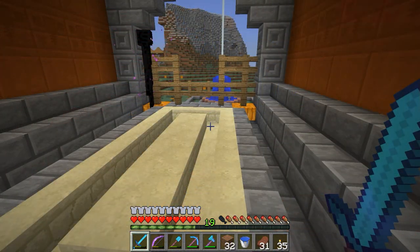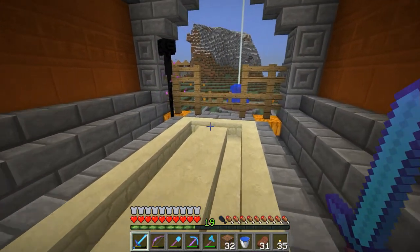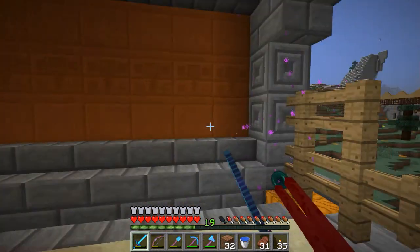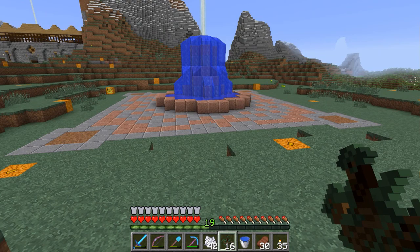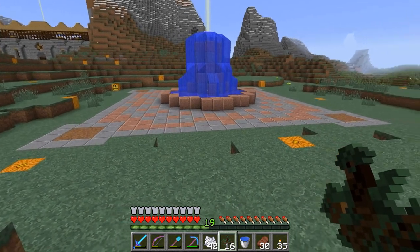He's just hanging out in my base — oh, got him! Strength II really works. I've come to the conclusion that this fountain is definitely going to need some kind of low wall around it.